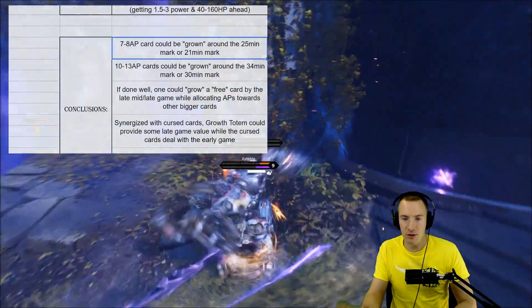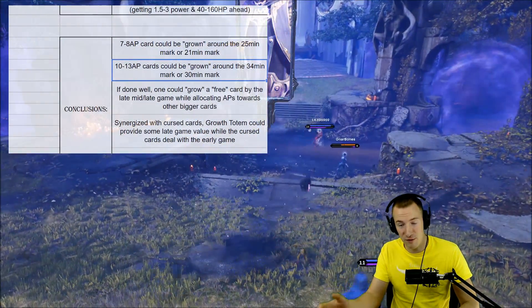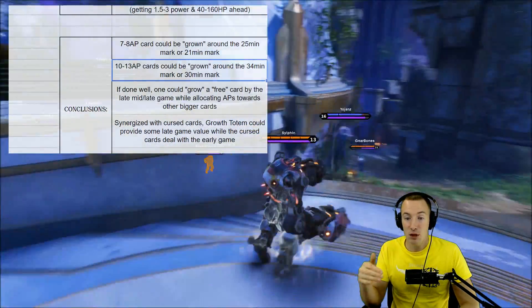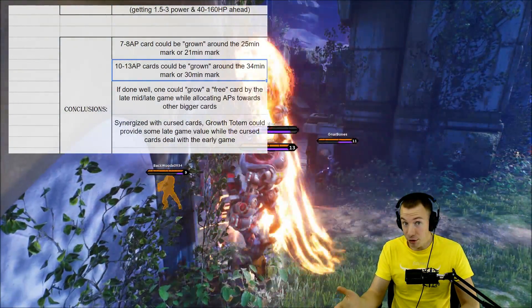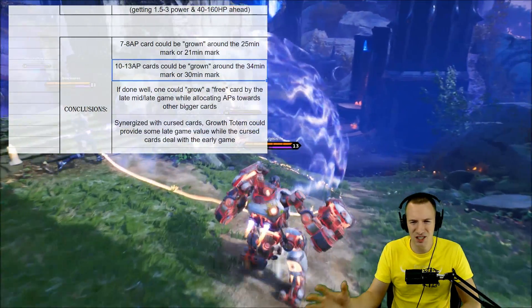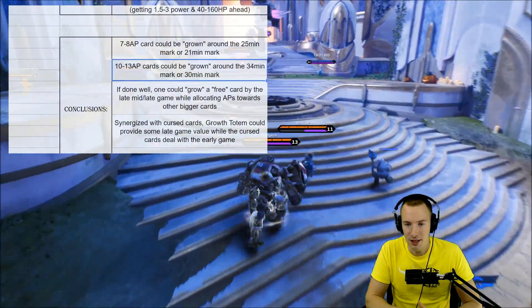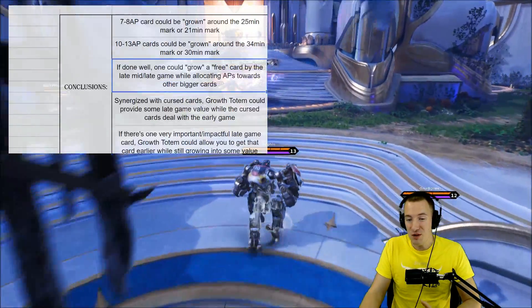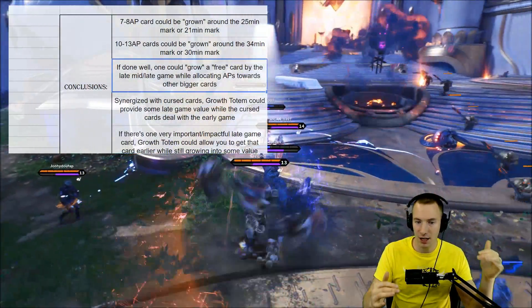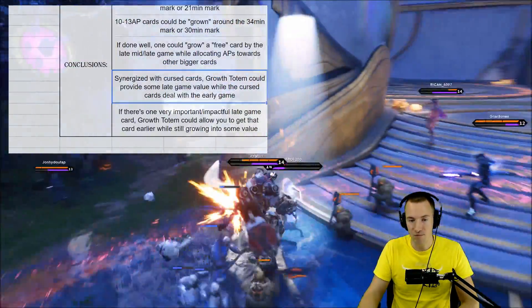It takes about 10 minutes to get Growth Totem for free, but you can get it around the six to eight minute mark if you spend gold. That gets you about 1.5 to 3 power and 40 to 160 HP ahead of people who wait for it to be free. A seven to eight attribute point cost power card can be grown around the 25 to 21 minute mark. A 10 to 13 cost card around the 34 to 30 minute mark — about five to seven minutes longer than it used to be before. The health stats remain the same.